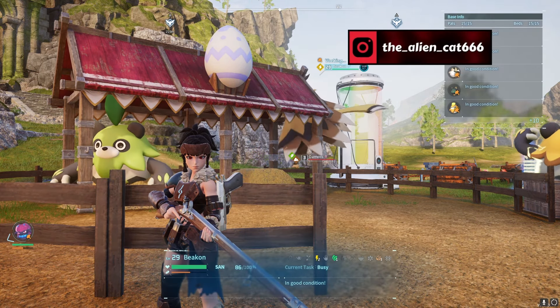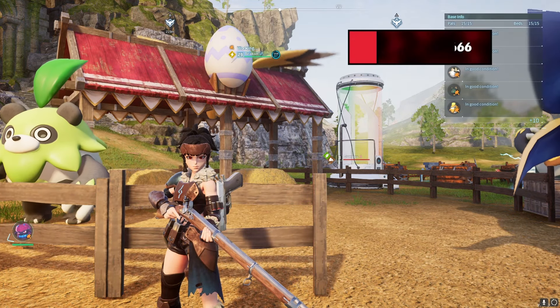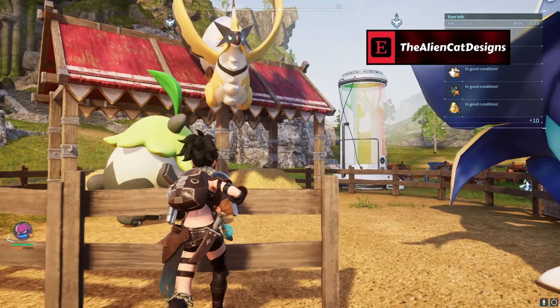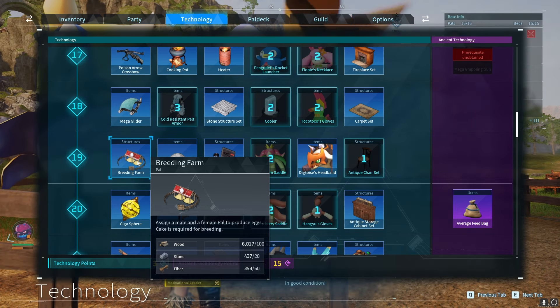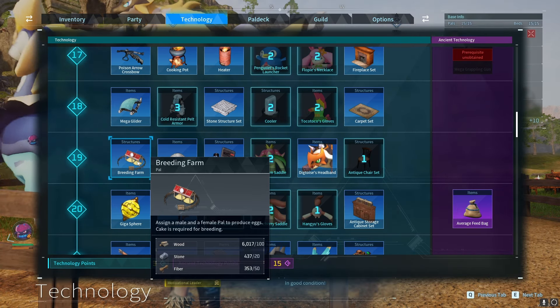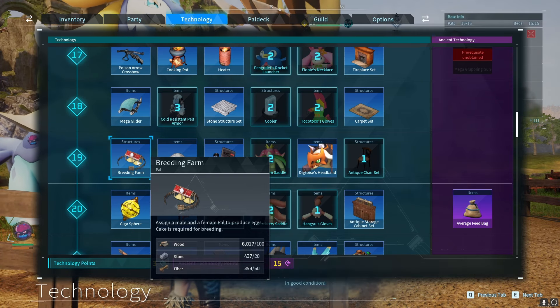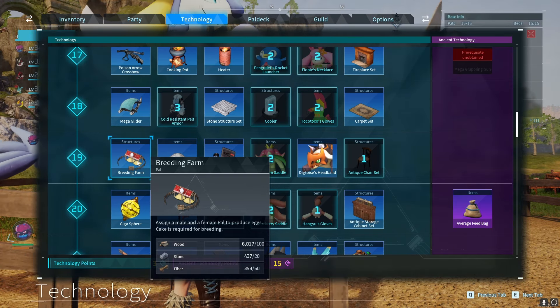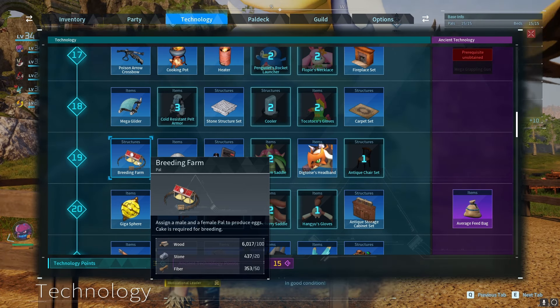It takes a fair amount of preparation. First things first, you're going to want to build yourself a breeding farm, which you can unlock at level 19. In order to build it you just need some wood, stone, and fiber — not a very hard build. But before then, you're going to want to have a few things prepped before you build the breeding farm, as it'll make your life a lot easier.